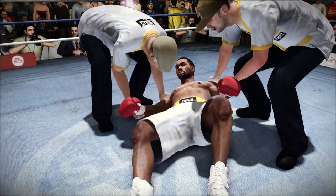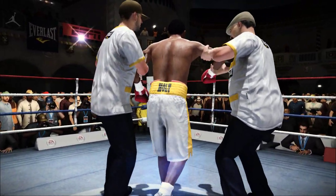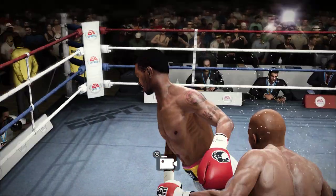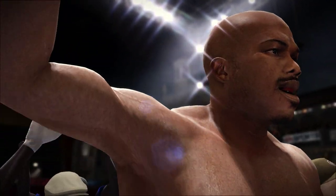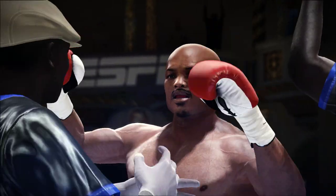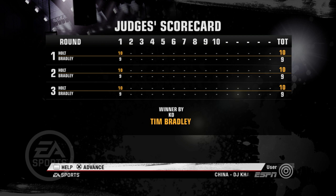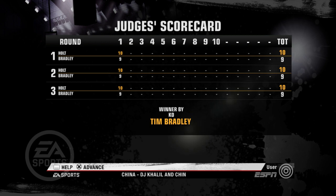Wow! He was just bulldozed right there. One punch knockout power ends this fight. Your winner — Desert Star Bradley! Bradley's able to come up with a shocker here. Out of nowhere, early on, a knockout victory, and he does it with one shot that his opponent never saw.